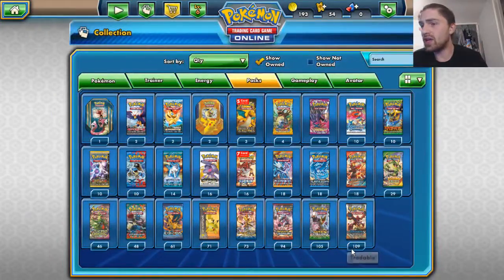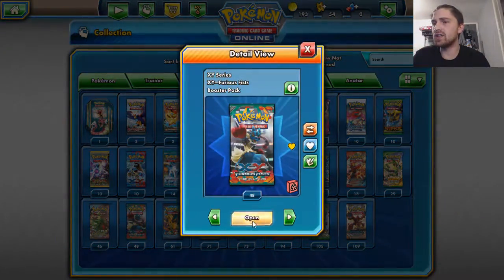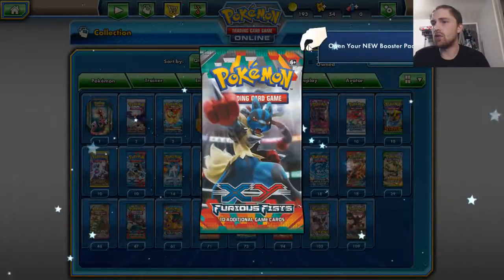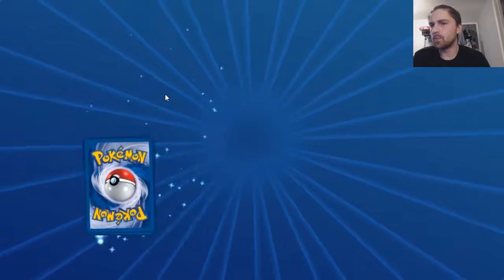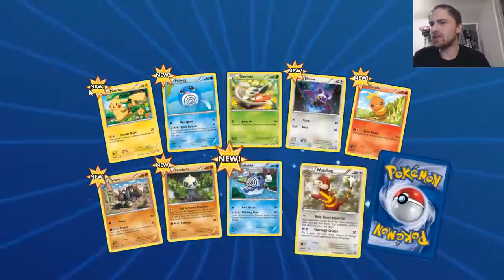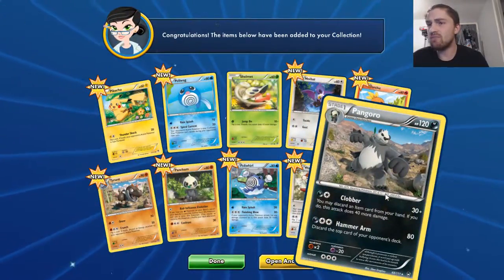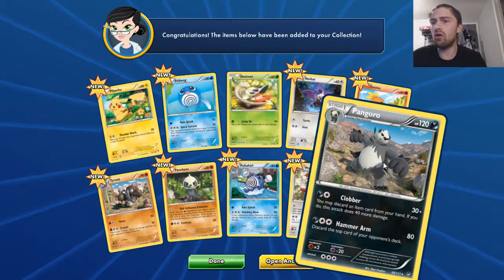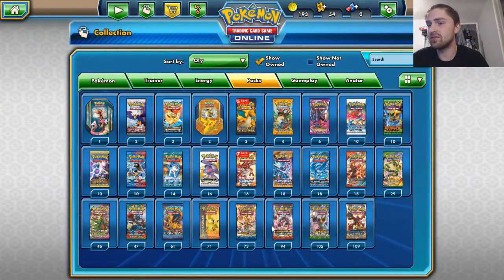What shall we open guys? We are going to open a Furious Fist. Here we go, Furious Fist. One, two, three, here we go. We got some new cards guys — we did not open many Furious Fist packs — and we got a Pinguero. That is an awesome card guys, absolutely awesome card.